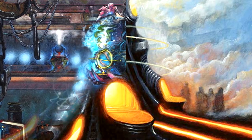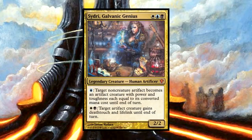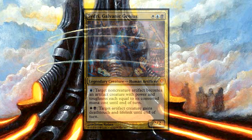For a mere 3 mana — 1 black, 1 white, 1 blue — you get a 2/2 human artificer with the ability to animate an artifact until end of turn by paying 1 blue mana; its power and toughness are equal to its converted mana cost. For one white and one black mana, a target artifact creature can get Deathtouch and Lifelink until end of turn.